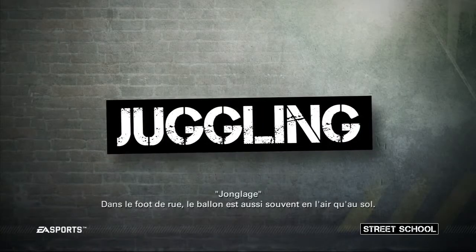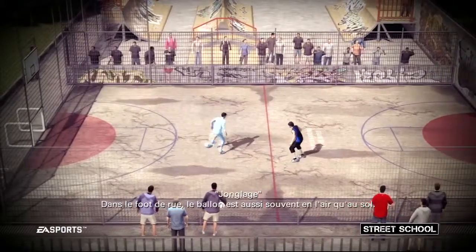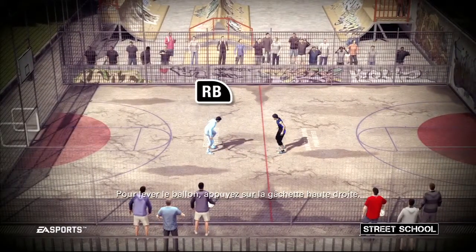In street football, the ball is in the air as often as on the ground. To flick the ball up and into the air, press right bumper.